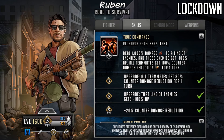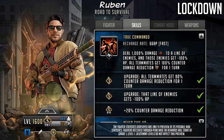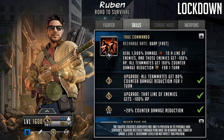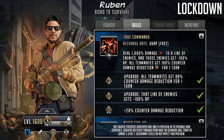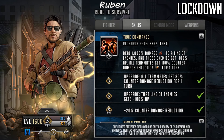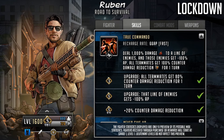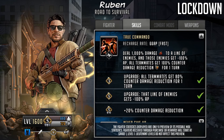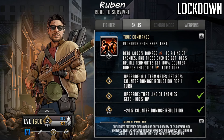The counter reduction doesn't necessarily need to be maxed out. The big part of his kit is the damage — that is what he's really going to be bringing to the table. The higher grade he is, the higher base stats and the more damage he's going to do. He has a bit of a support element too, because the counter damage reduction helps his teammates when they do damage.